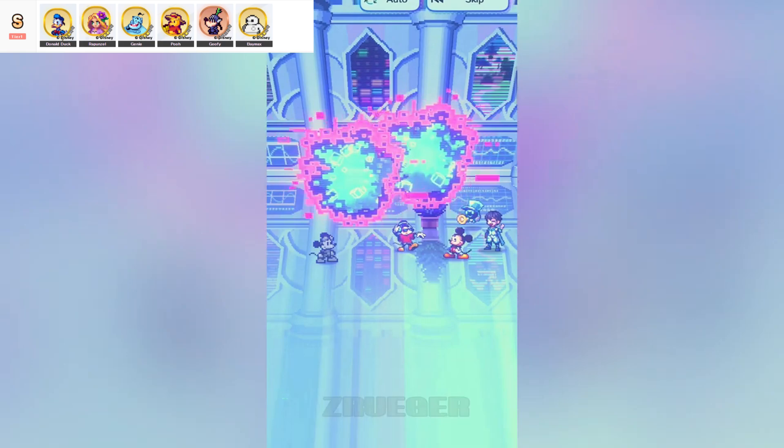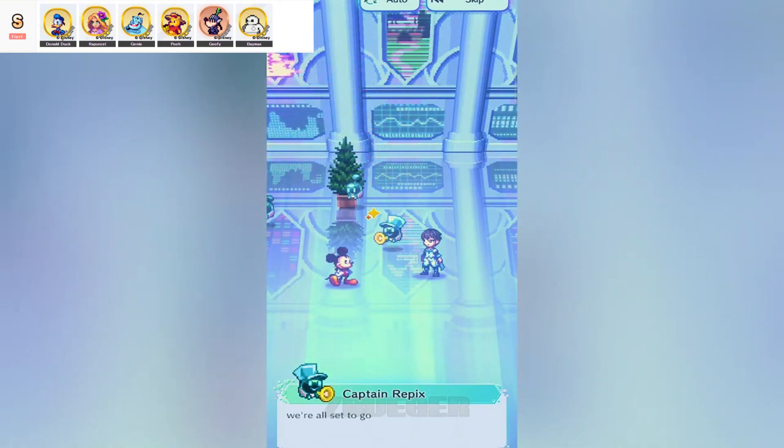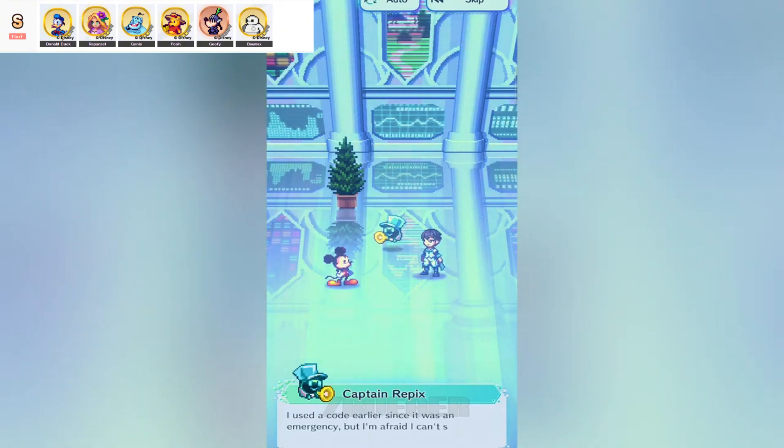First up, we've got Carnival Donald Duck. If you've ever wanted to see a duck absolutely wreck things with style, this is it. Donald is your DPS king with those flashy AoE attacks, and he doesn't stop there — he's got some elemental tricks up his sleeve, exploiting weaknesses like nobody's business. The only catch? High SP consumption, so you're going to want to manage that carefully if you want to keep the damage train rolling. But a little SP juggling is worth it when you've got this much power at your disposal.